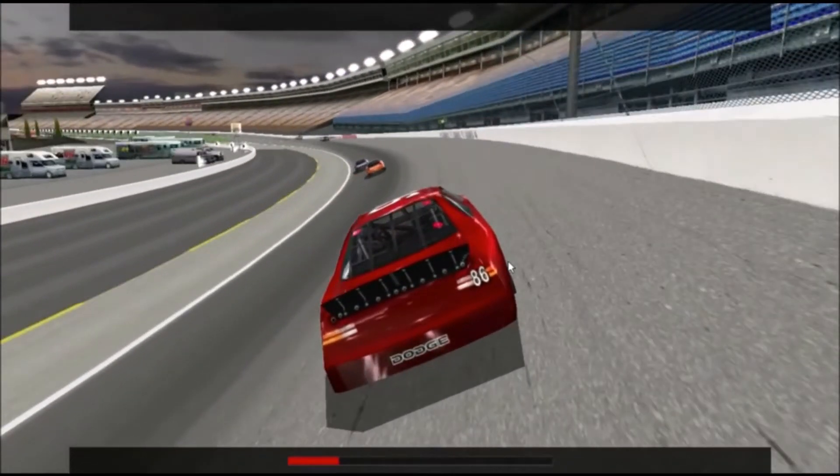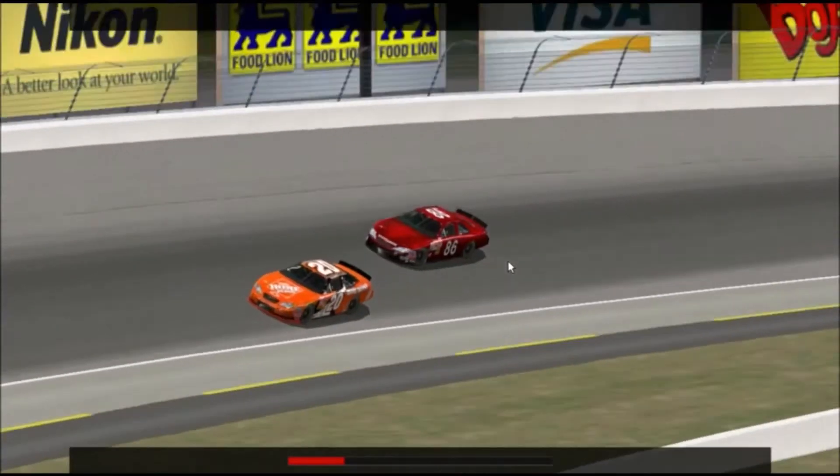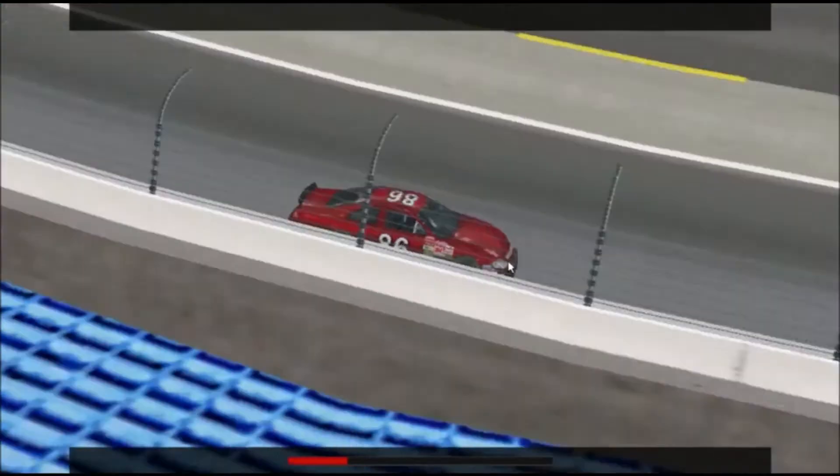Sometimes you'll find that your car is pushing when you're closely following another car through a corner. This kind of push has nothing to do with the car's setup — it's all due to aerodynamics, and that's why it's called an aero push. Basically, when you're right on someone's tail, most of the air that would normally be pushing down on the front of your car is being blocked by the car in front. Less air on the front of the car translates to less grip or downforce at the front of the car.